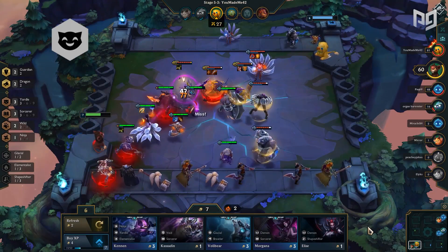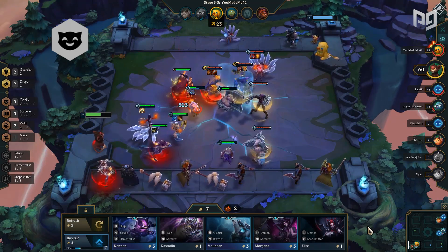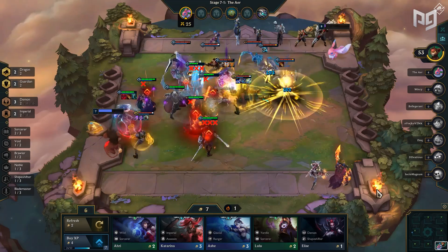Early game, the only Yordles available are Tristana, Lulu, and a one-star three-cost. In the late game, there's too much AoE magic damage for their dodge chance to be significant. Besides Tristana, there's Lulu, Veigar, Poppy, Gnar, and Kennen as powerful Yordles, giving lots of room to adapt and only really needing three of them.